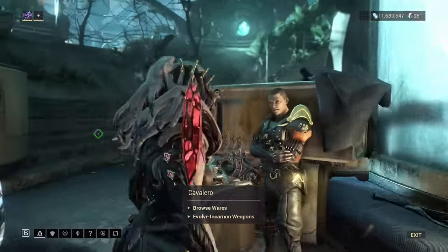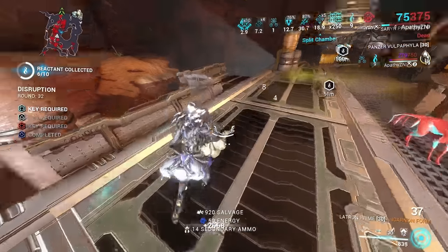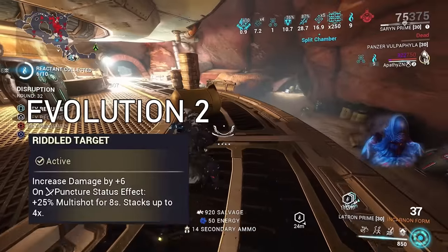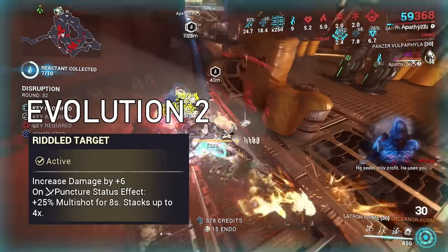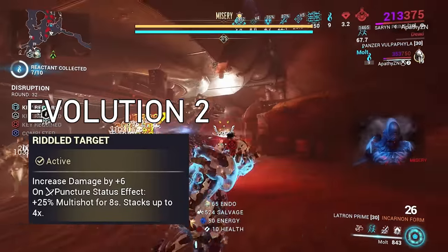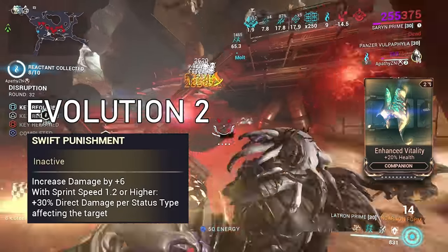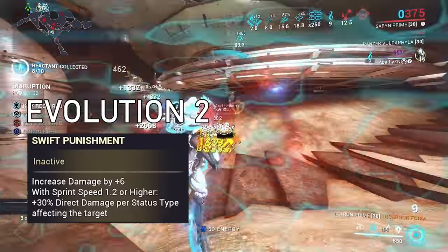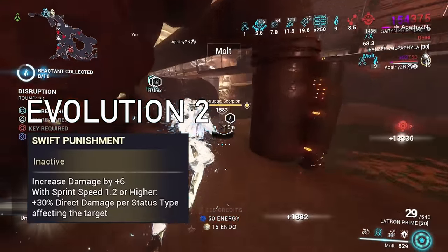Looking at the evolution options when talking to Calvero in the Zara Men, evolution 2 has two choices. Choice one: you get additional damage and 25% multi-shot when you proc puncture on an enemy, and this stacks up to four times. Choice two: you get the same additional damage as the first choice, and when your sprint speed is above 1.2 you get 30% additional direct damage based on the amount of status procs on an enemy.